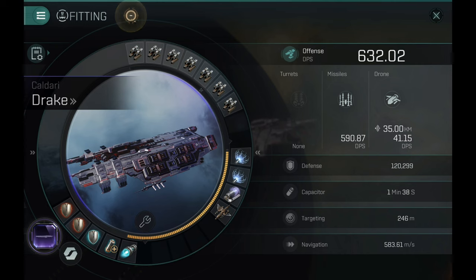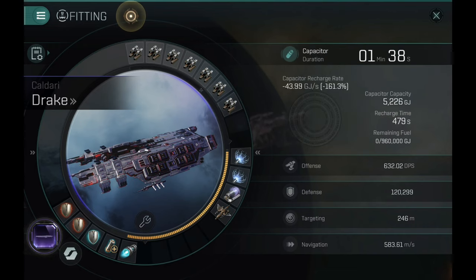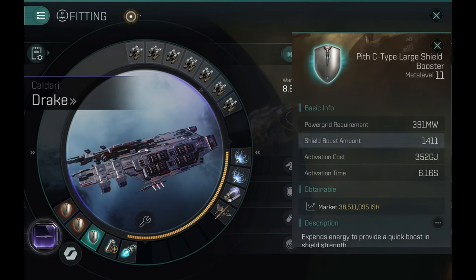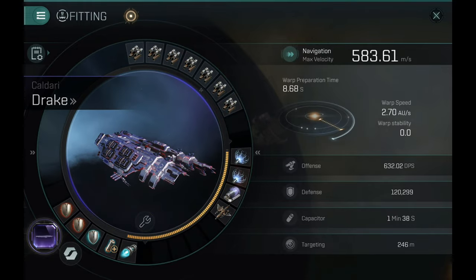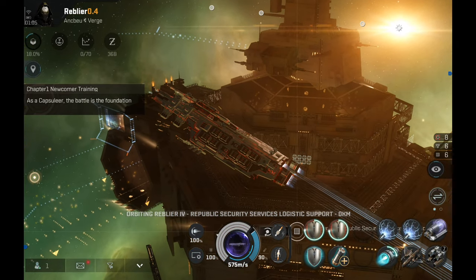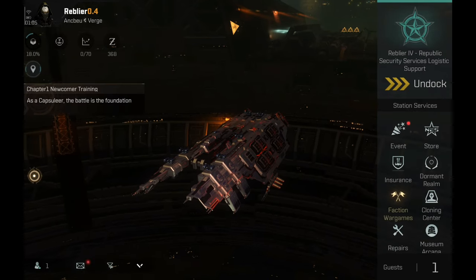The DPS is the same and the defense is actually really good on the Drake. I would say it is definitely one of the tankiest battle cruisers, quite comparable with the Prophecy, although the Prophecy is an armor tank. The capacitor is 1.38 seconds, signature 246 meters, and 583.61 m/s flight velocity with the afterburner. Shield boost is 1400 and activation time is 6.16 seconds. The Drake does look very good — it is a very aesthetically pleasing ship.